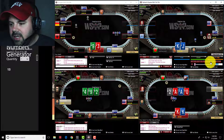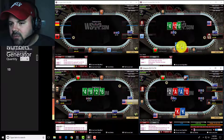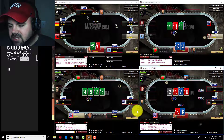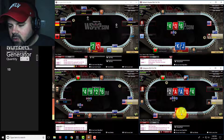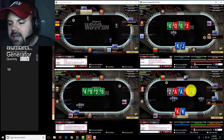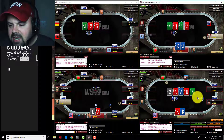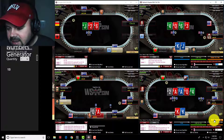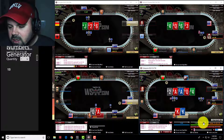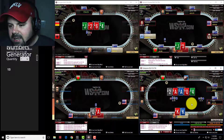King-jack suited versus a button limp on Table 2 — I'm going to raise for value, totally whiff the flop, no problem checking and folding when I have such little equity. Back to Table 4: the blind bets, the next player calls, we call behind with the kings. I don't love it — he's going to have an ace a fair bit of the time, maybe a seven-suited that he limped and called a raise with. But considering he's only betting half the pot and we beat a queen, I'll make the call.